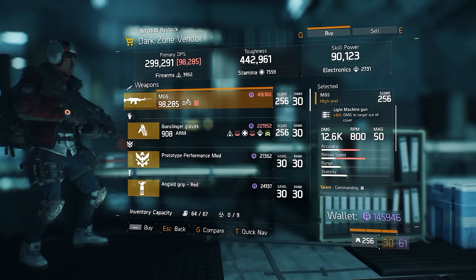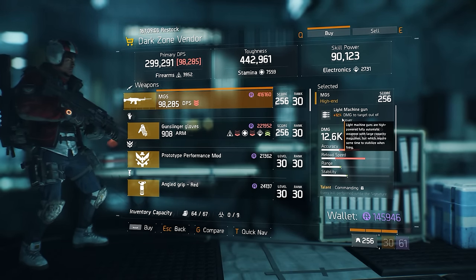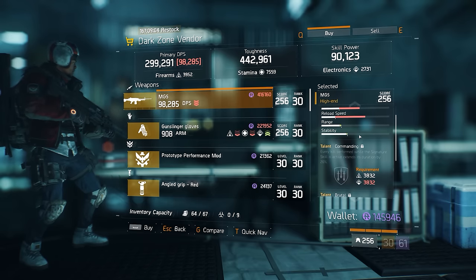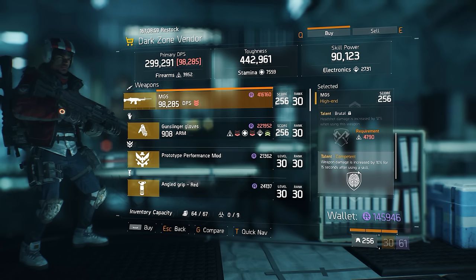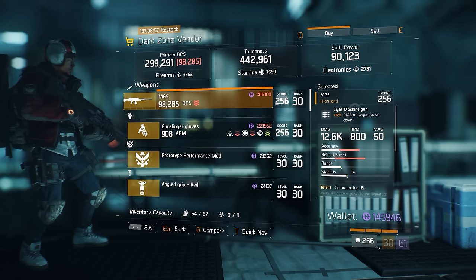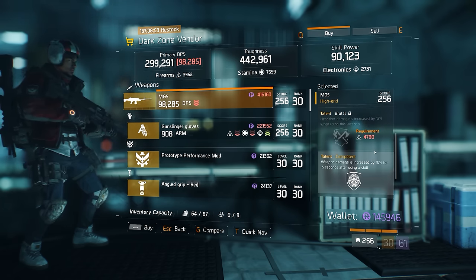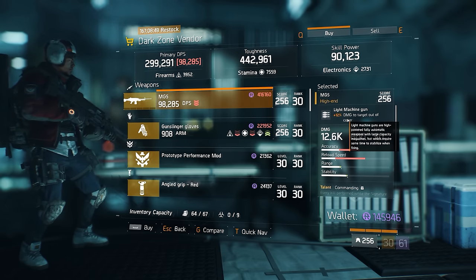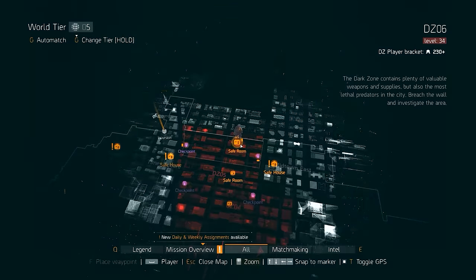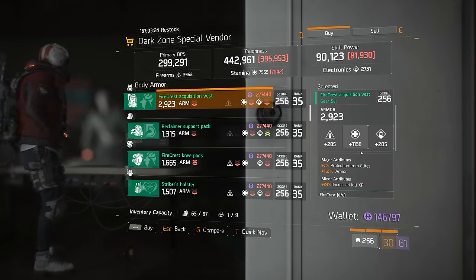At the West 46th Street DZ checkpoint there's an NG5 — one of the belt-fed LMG variants. The damage out of cover roll is definitely on the low side. Commanding you would roll away, Brutal is lovely, and Competent in that third slot is brilliant. Yeah, even though the damage out of cover roll is bad, the rest of the weapon still holds up.